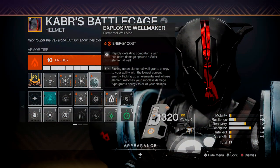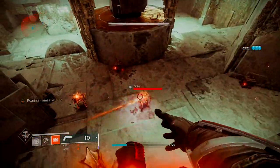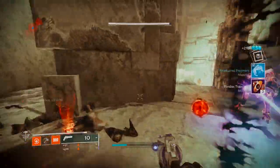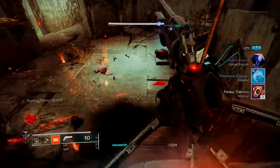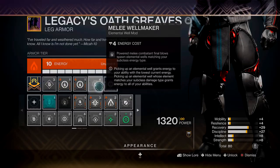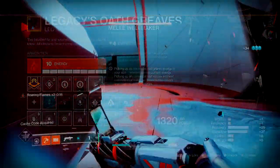On my helmet I'm running double Ashes to Assets, which allows you to get super energy every time you get a grenade kill. Because we're always throwing our grenade we are going to be generating that super very quickly, which pairs nicely with getting our Roaring Flames stacks and dealing big damage. Next up is Melee Wellmaker — every time we get a hammer kill we are generating an Elemental Well.